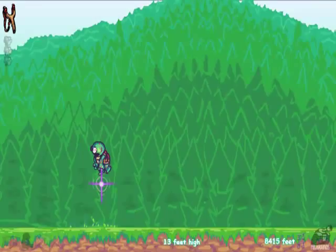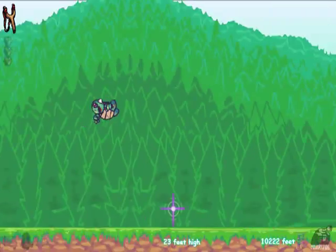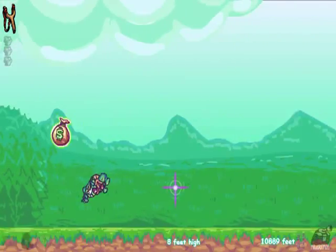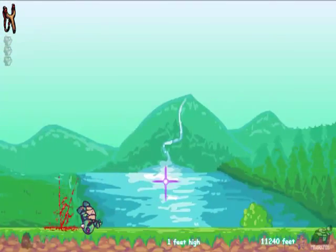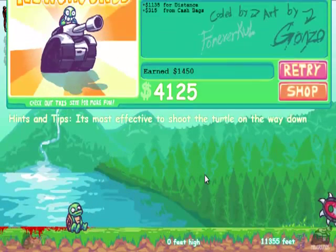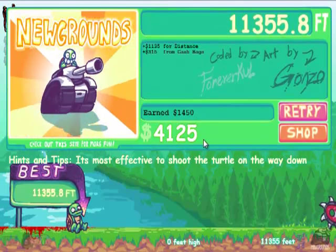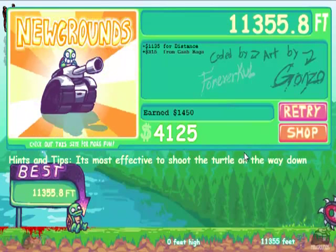That's where the jetpack can come in handy — especially when you get hit by those guys because they add so much momentum. Look at that — 10,000 feet! That's 2 miles, about... I think a mile is a weird number of feet. Not quite 5,000 — well, more than 5,000. I don't know. I hate the English system.